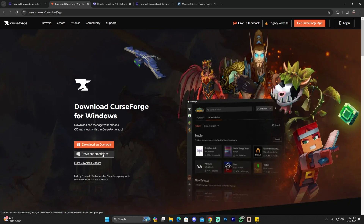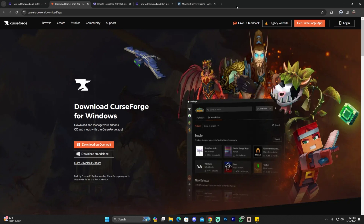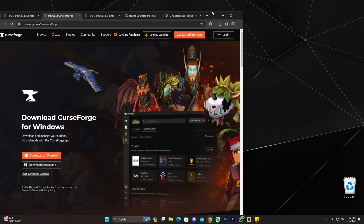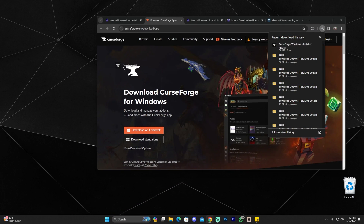Go ahead and click on that button if you're downloading it for Windows as well, and that will start the download automatically. In my case it's asking me where to save it, but for you guys it's going to download right away. If you have Chrome, you can see the download in the top right in your recent download history, and you can drag and drop that Curseforge Windows installer file onto your desktop.